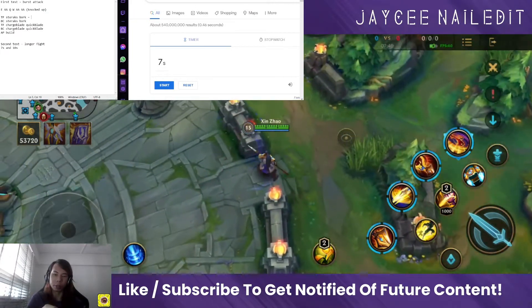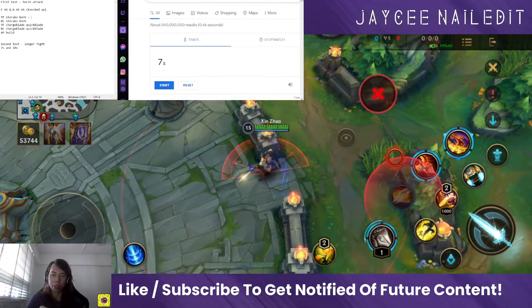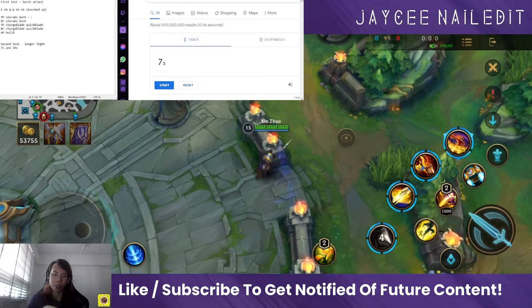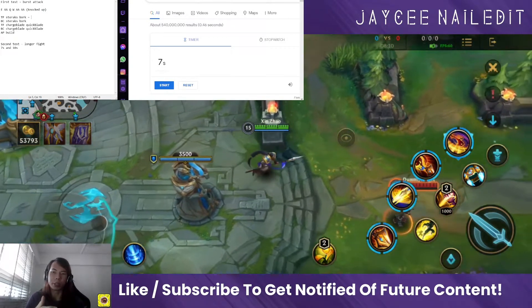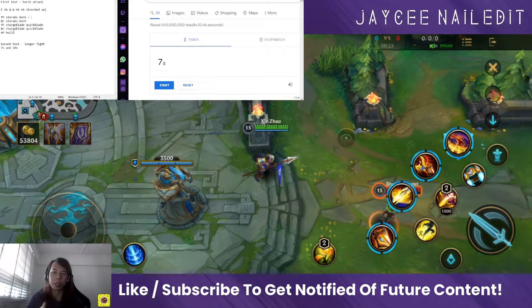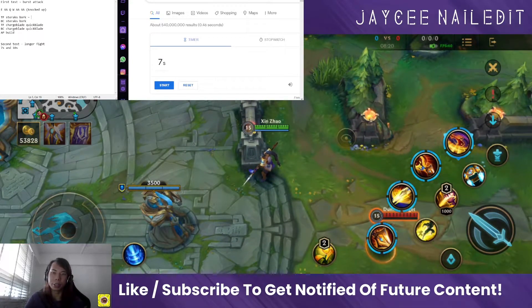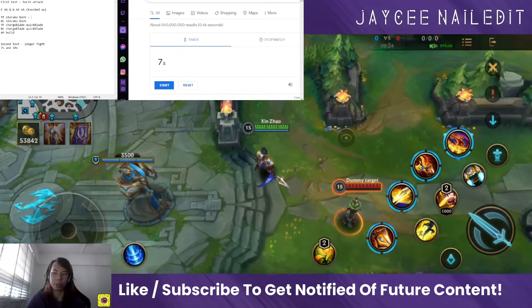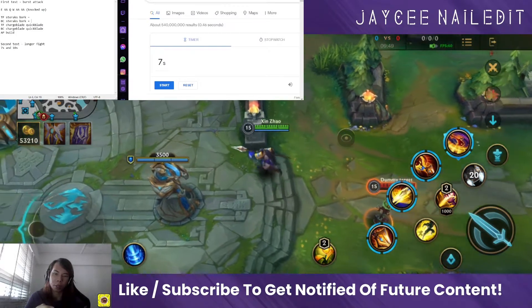The basic combo I'm going to be doing is my E, followed by my power attack, followed by my W, and then keep auto-attacking until the enemy gets knocked up — that's the first round of tests. The second round of tests would be to test longer fights — seven seconds and ten seconds — which is why you can see a timer on screen. I'll test this combo in a longer fight to see which build deals the most damage. We're on the Black Cleaver, Serax, and BotRK build now.